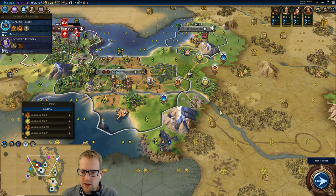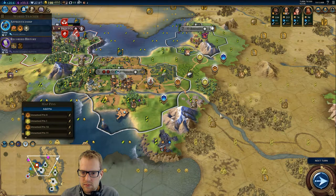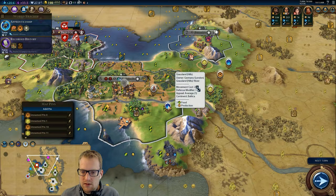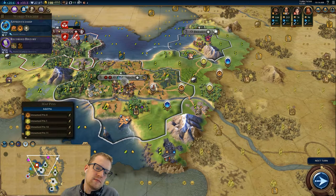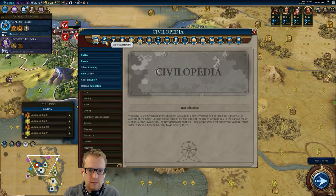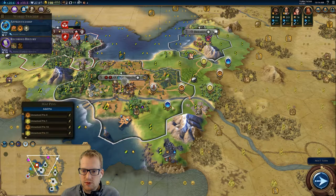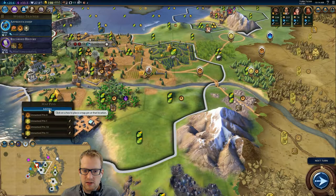Again, I hate to give up a mine, but we might just need the campus to be there. Theoretically, the mine is better because of Rural Valley. Let's take a look — three percent production plus one production for each mine and quarry in the city. So this would be one production, which would be the same as giving this a second adjacency bonus. And the mine is overall going to be better, especially through the ages. So we could just not put our campus there and just put it here.